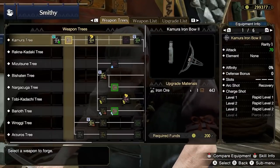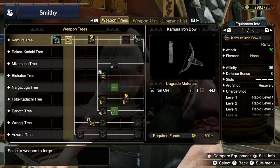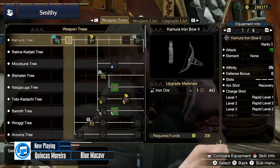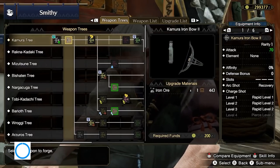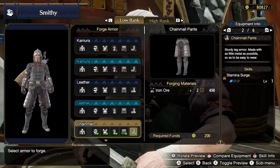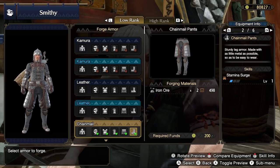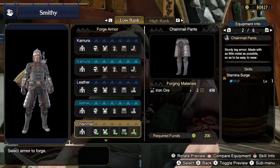Upgrade your starting Kamura Iron Bow to level 2 using 1 Iron Ore. It would be nice to use the Iron or Bone Bows for their increased damage output, but Rapid 1-2-2 with all coatings available makes this the sensible pick. Upgrade your Kamura Bow and move on. You can now forge the Chainmail Pants by using 2 Iron Ore — they provide Stamina Surge which increases the rate at which you regenerate stamina. This is currently the most impactful upgrade available to you.